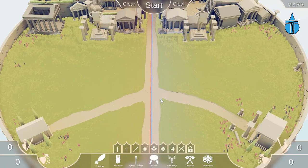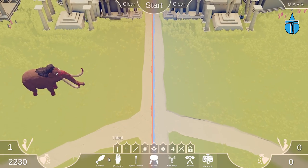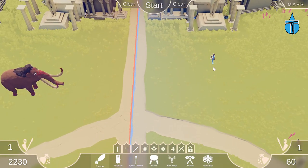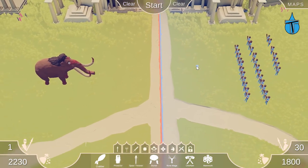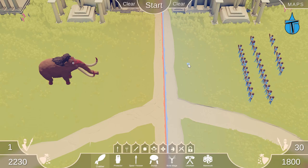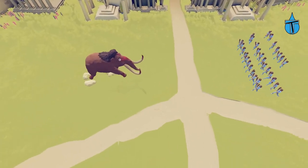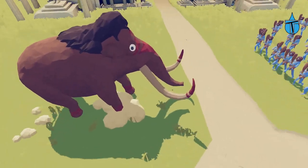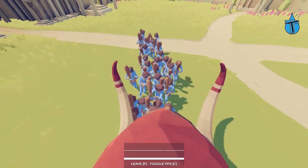Let's get into it! Our first unit is going to be the mammoth, and we're going to put them up against loads of clubbers — let's do 30. To do unit possession, once you click start, zoom in on the unit you want to possess, press F to take control, then press C to change camera. So we zoom in on the mammoth, press F, and it puts me into third person. If I press C, it goes into first person.